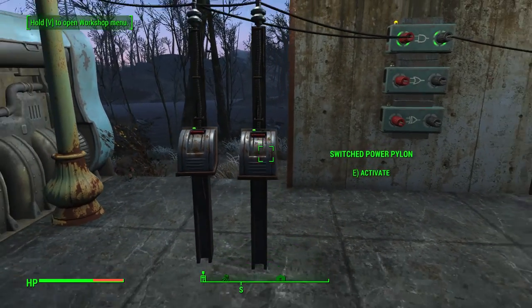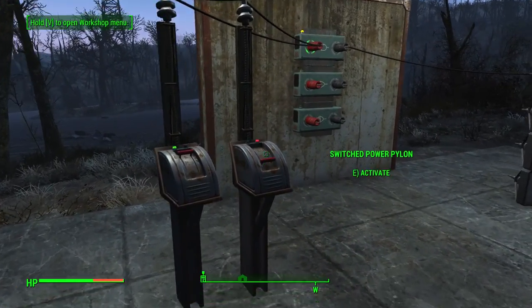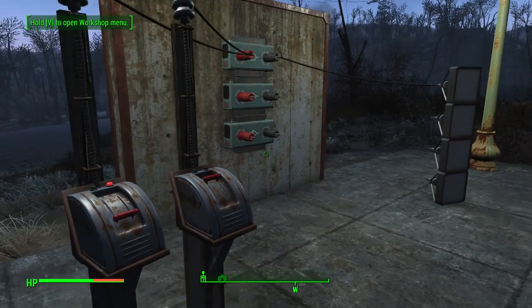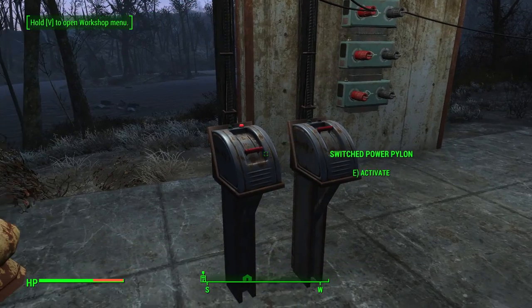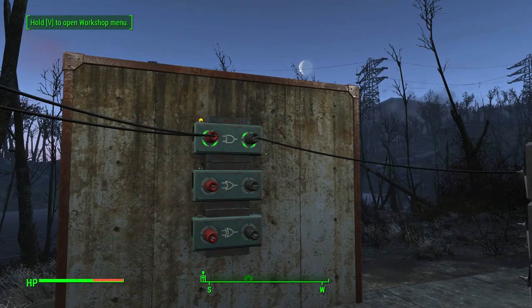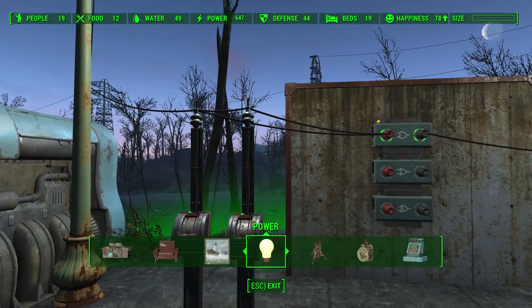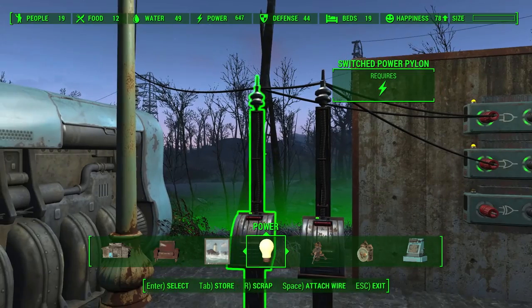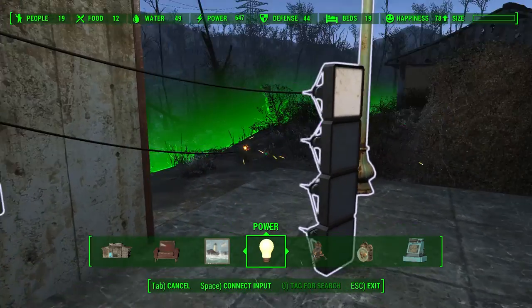The first one we have is the AND gate, which requires both inputs to be powered in order for power to proceed to the selected item. So for example, put two generators to that logic gate and you will get one power out. If you have one generator on and one off, you won't get any power through.